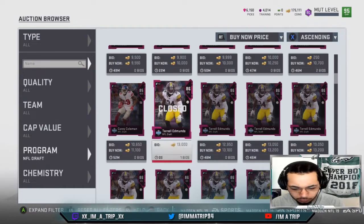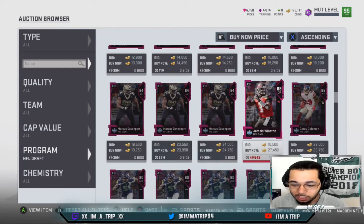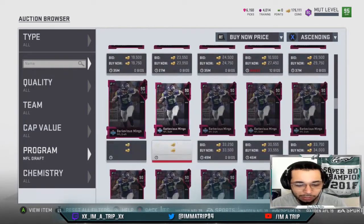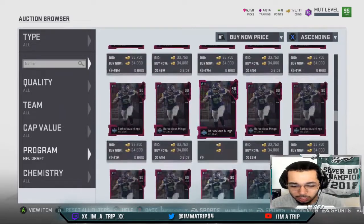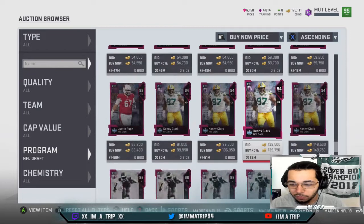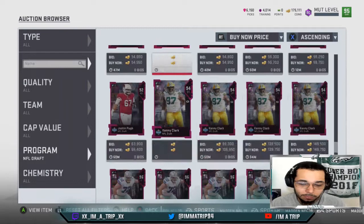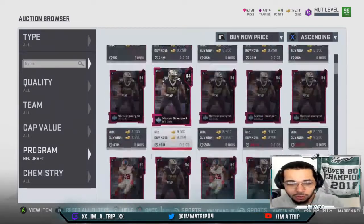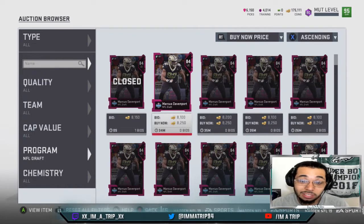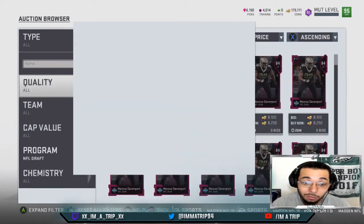You got Terrell Edmonds for 13K. You got Marcus Davenport down here. You got Jameis Winston going for 27K, going for about 30K. Then you keep scrolling down — you got Justin Pugh going for 50, Kenny Clark going for 99K, Travis Frederick going for a buck 79. But a lot of these cards, there's not an abundance of them, so a lot of these cards are actually going for the going rate.